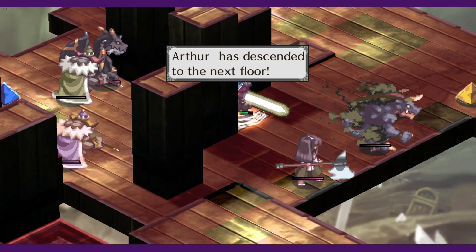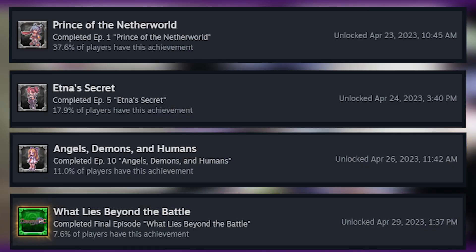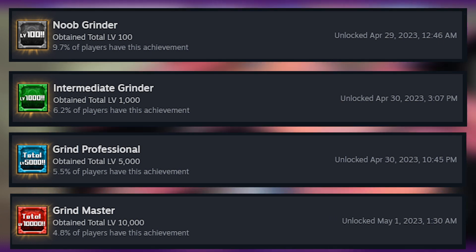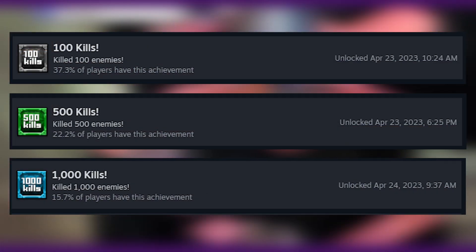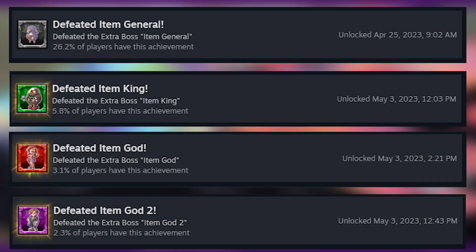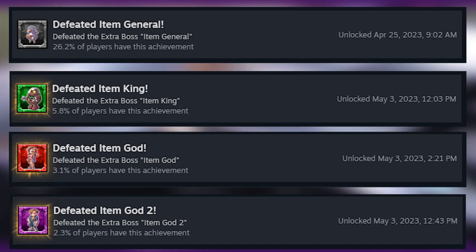There are a total of 30 achievements in Disgaea PC, and you will have already gotten most of them through the course of grinding. There are separate achievements for completing episodes 1, 5, 10, and 14 of the main story. There are also achievements for reaching levels 1000 and 5000, as well as one for having your total number of levels across all characters over 10,000. Additionally, there are achievements for killing 100, 500, and 1000 total enemies. And you'll get 4 achievements from the item bosses alone: one for killing an item general, one for an item king, one for an item god, and one for an item god 2.